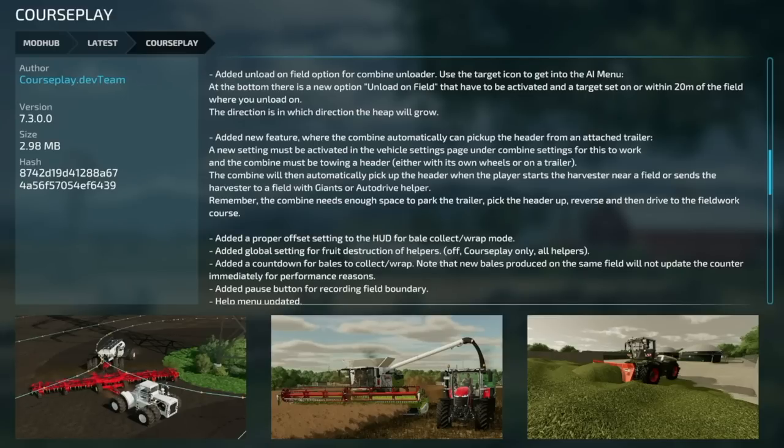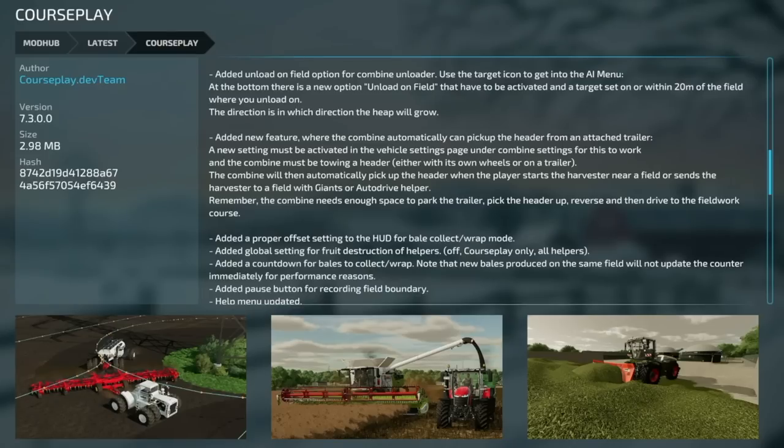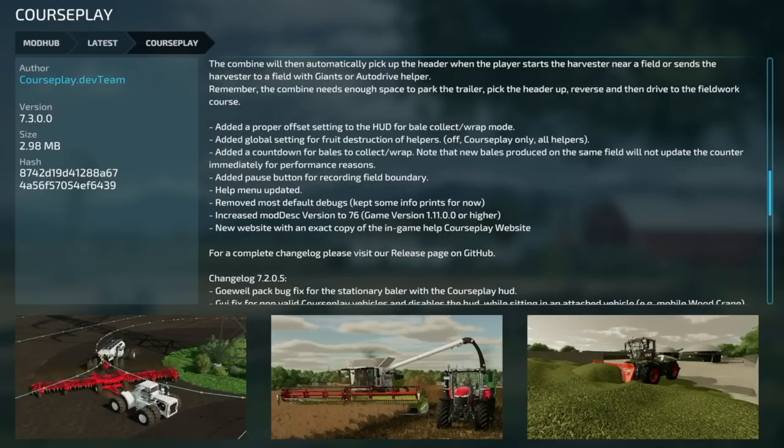Continuing Courseplay 7.3 changes: added unloading on field option for the combine unloader — use the target icon to get into the AI menu and activate the new 'unload on field' option, setting a target on or within 20 meters of the field where you want to unload. Direction controls which way the heap will grow. Also added a new feature where the combine can automatically pick up the header from an attached trailer — a new setting must be activated in vehicle settings under combine settings. The combine must be towing a header either on its own wheels or on a trailer, and will automatically pick it up when the player starts harvest near a field or sends the harvester using Giants or AutoDrive helper. The combine needs enough space to park the trailer, pick up the header, reverse, and drive to the field work course.